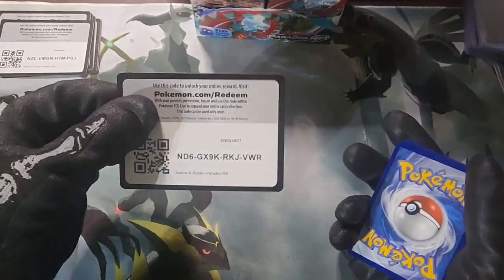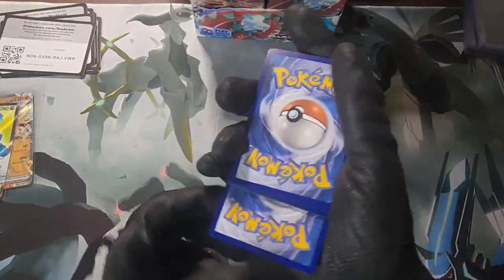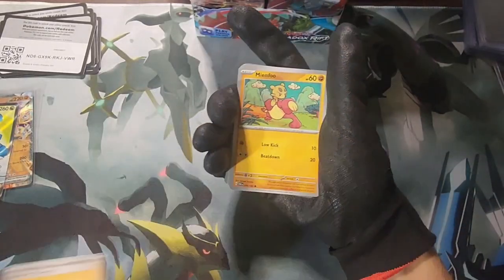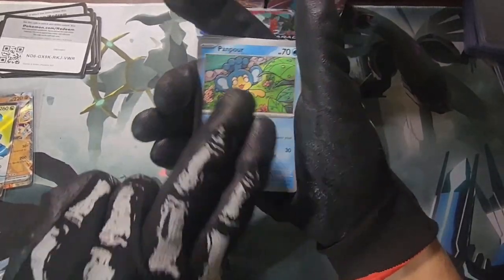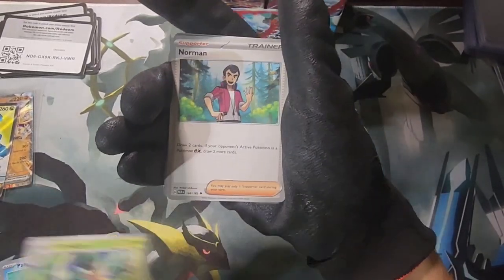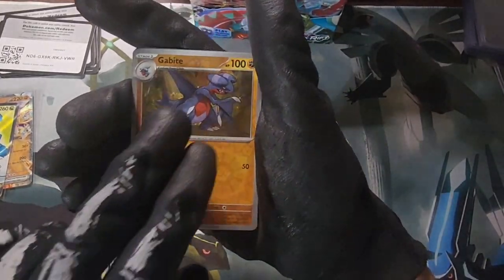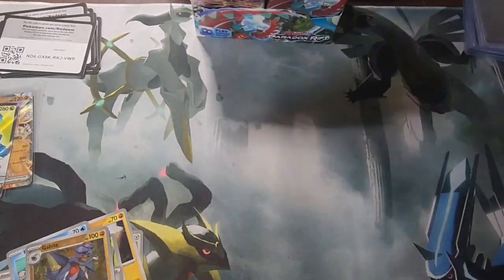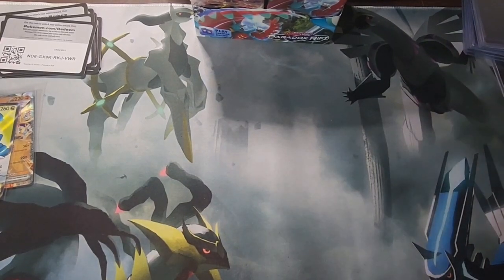Cut the card. Electric energy, Minccino, Ferroseed, Gible, Panpour, Simish. Eelektrik, Gabite right there, and a hollow Garganacle — not quite that illustration rare I pulled, but Garganacle nonetheless. Next pack.